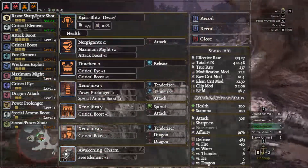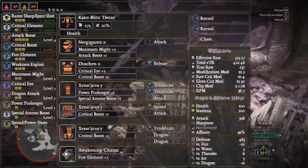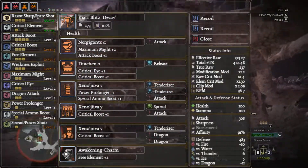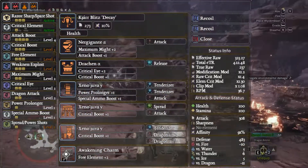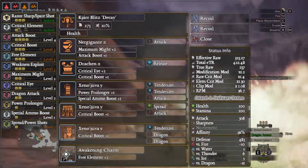This is also one of the reasons we're using the health augment, because the health return from these is absolutely brilliant. The downside is this does drop your EFR down to 323 and your affinity down to 91%, but it doesn't really tend to matter simply because you just hit that hard anyway.